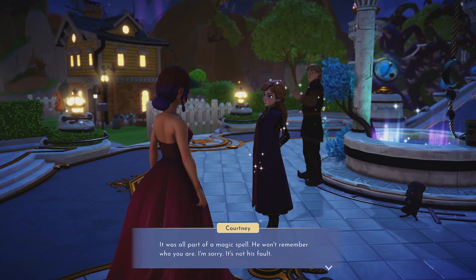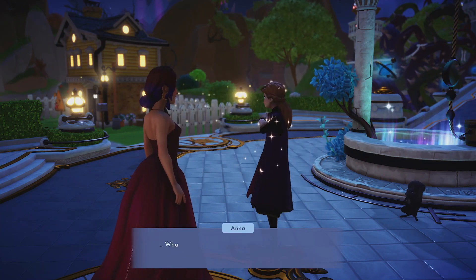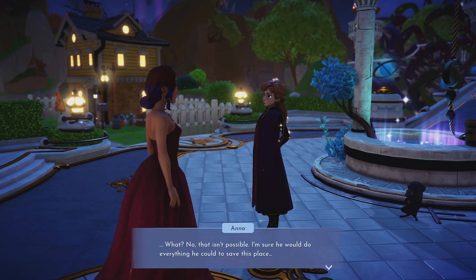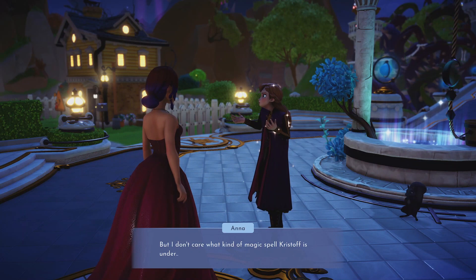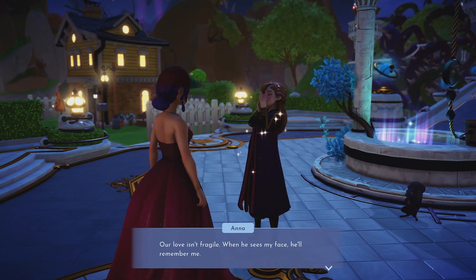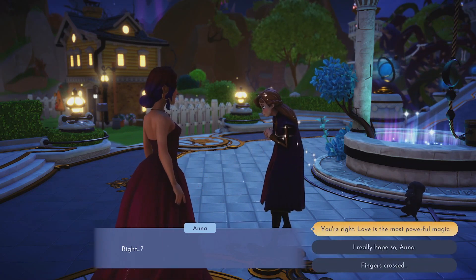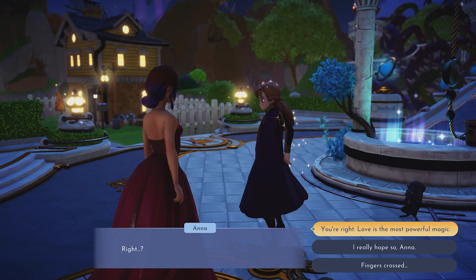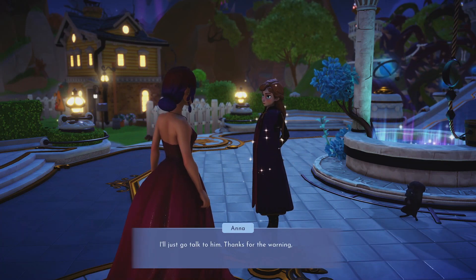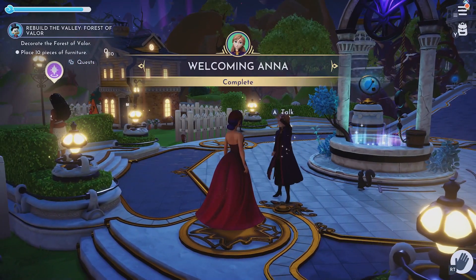And speaking of Kristoff — he's just right there, cute timing. Anna responds: 'What? No, that isn't possible! I'm sure he would do everything he could to see this place, but I don't care what kind of magic spell Kristoff is under — our love isn't fragile. When he sees my face he'll remember me, right?' She turns it into more of a question than a statement. I reassure her: 'You're right, love is the most powerful magic.' She heads off to talk to him.